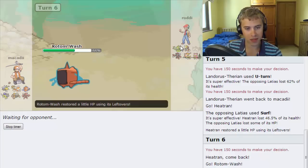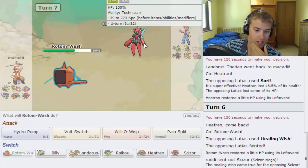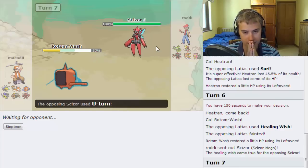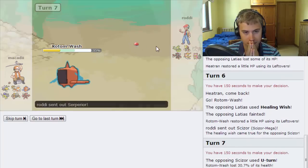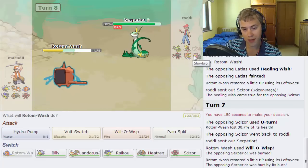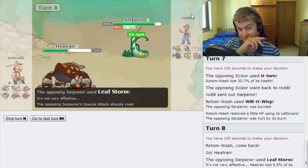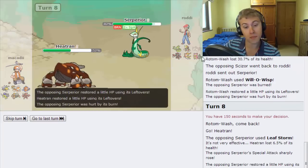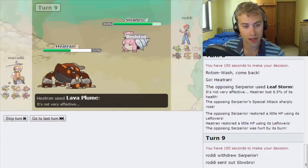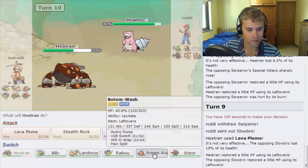He goes out to Suicune. Heatran, you've got to do your job here. He goes for Leaf Storm — we fire off Lava Plume and could burn Scizor again, but there's the Slowbro. We find out if it has Hidden Power Ground — it doesn't, that's huge information. We don't get the burn on Slowbro, but we can go out into Rotom and Pain Split to get a huge amount of HP back. Suicune is getting scary at this point.